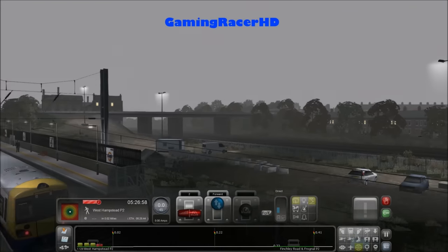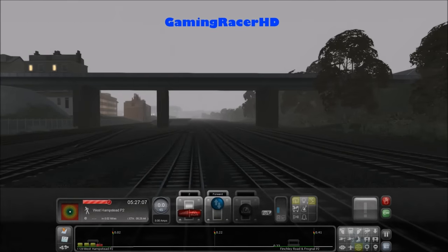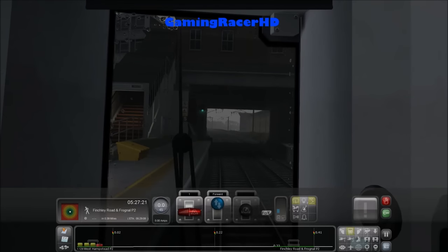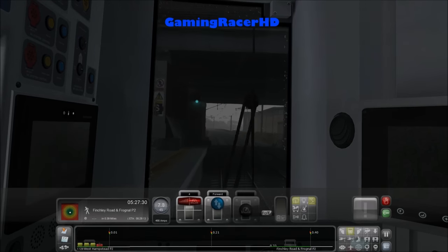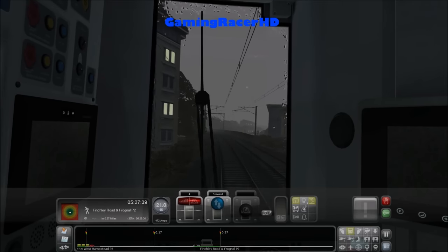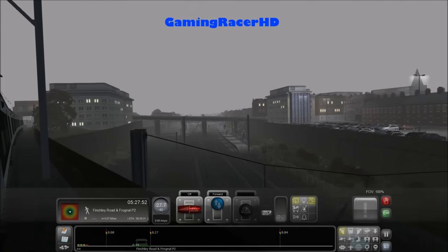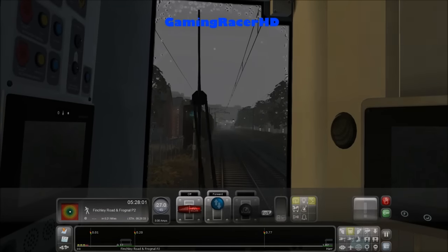Let me quickly show you — basically this is where the Jubilee line comes in and out of West Hampstead. These tracks I believe are for Chiltern Railways, and the ones here I believe are for the Metropolitan line. Next station Finchley Road and Frognal. We should go over the tracks where the Thameslink services go — yeah, there we go, so basically that's West Hampstead station. I believe you do have to own the London to Bedford route to have it on the North London Line.